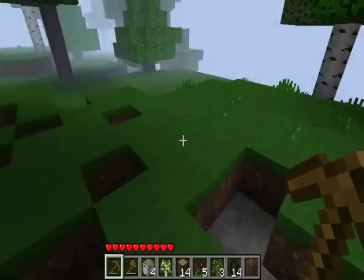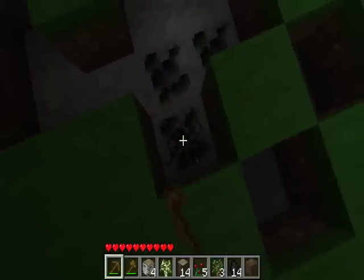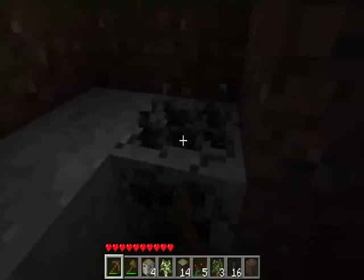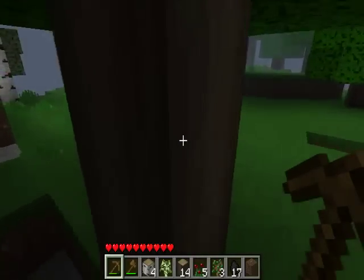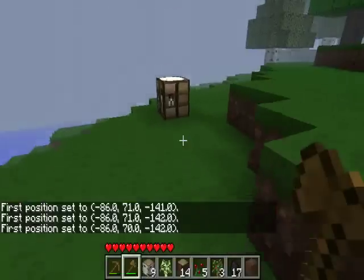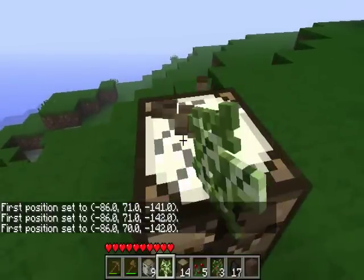We have enough coal for a stack of torches, almost. Now we'll have enough for a stack of torches. This mod requires a lot of smelting, so I will need to get into that. I also don't want to waste wood building another craft bench, so I'm going to take this with me.